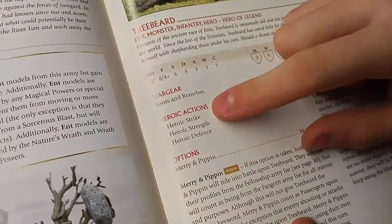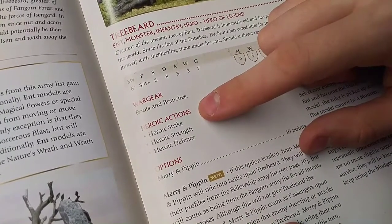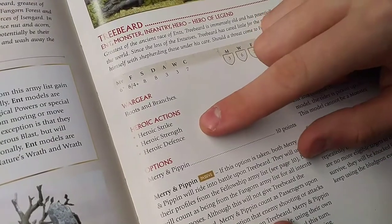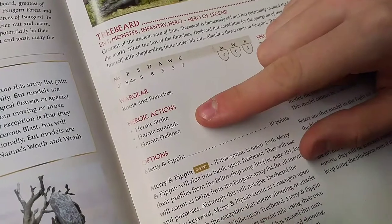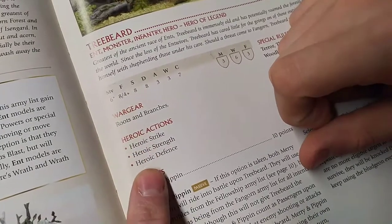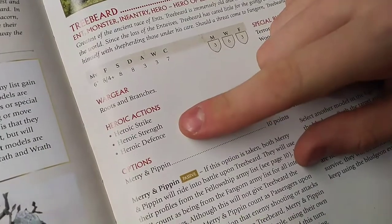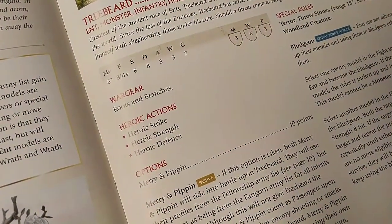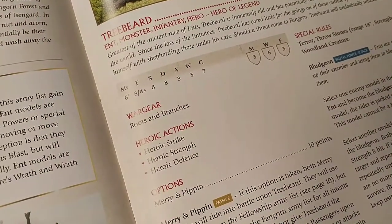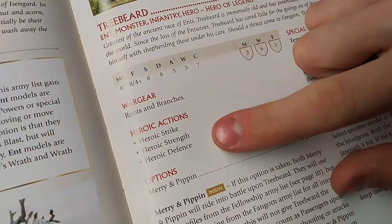His heroic actions include Heroic Strike, which increases his Fight value by D6 — crucial in the Monster Mash since higher Fight wins the combat. He also has Heroic Strength, increasing Strength by D3, though starting at Strength 8 that's rarely needed. And Heroic Defense, for when he's in serious trouble. As a Hero of Legend, he has very infrequent need for these heroics, but when he does, he has 3 Might to spend.